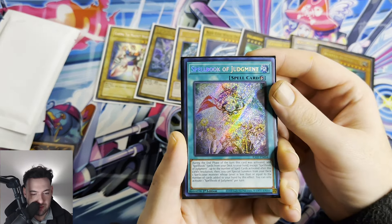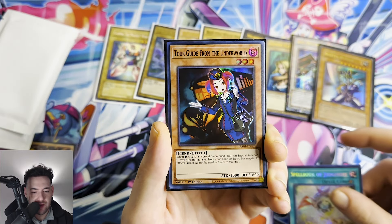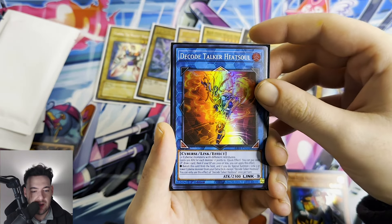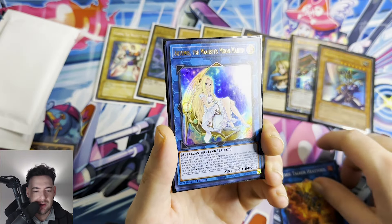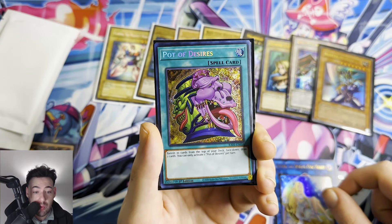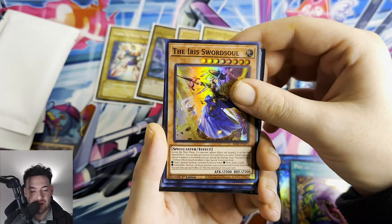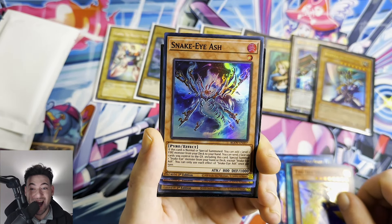Let's get into the second and final mystery pack of this video! We have a Spellbook of Judgment from Rarity Collection — that's always good to see. We got some Rarity Collection here guys! We got a Tour Guide from the Underworld, Decode Talker Heat Soul — remember when that card first came out, I think it was in Duel Power. Artemis the Magistus of Moon Maiden, and a Rarity Collection Pot of Desires, which is always a great card.